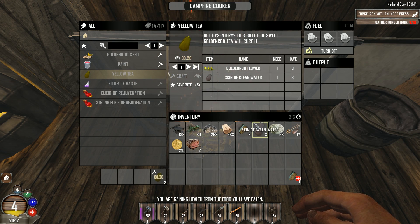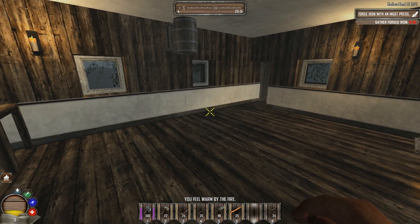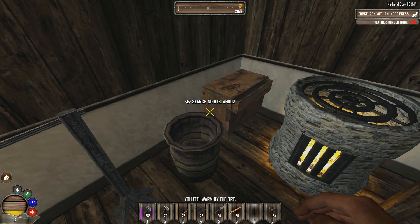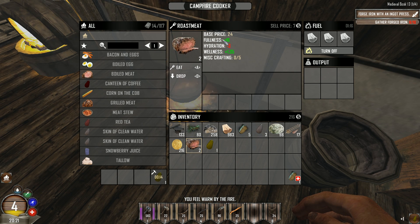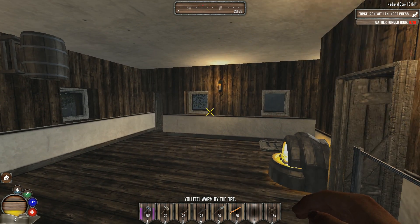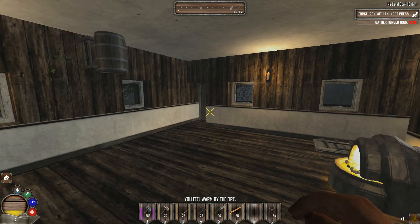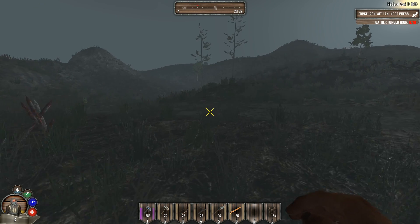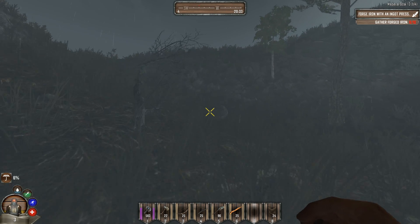Let's brew some golden rot tea — let's craft two of them. You might be wondering where we'll be venturing out since I found orcs over there. I'm willing to go west during the night time because nothing much happens at night. I need to increase my wellness — hydration and fullness look good. We'll be venturing west and maybe I'll find the crystal forest over there.